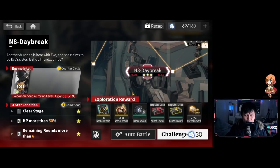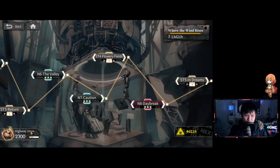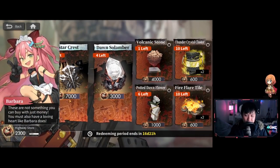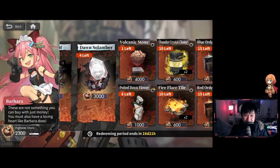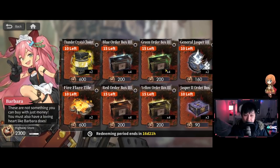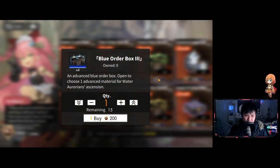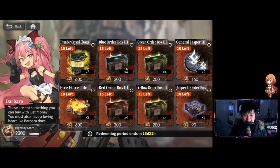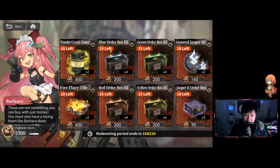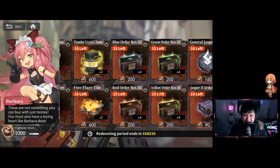So the strategy is: finish N8 20 times, and if you're a forest or water main, go farm N7. Now why should you farm this event at all? In the Highway Store — the event store — we can get T3 ascension mat selectors for just 200 nuts: four of them, which is honestly so freaking good. For every 20 stamina, using the one-to-ten ratio, we're getting four of our preferred T3 mat, and you can do this up to 15 times.